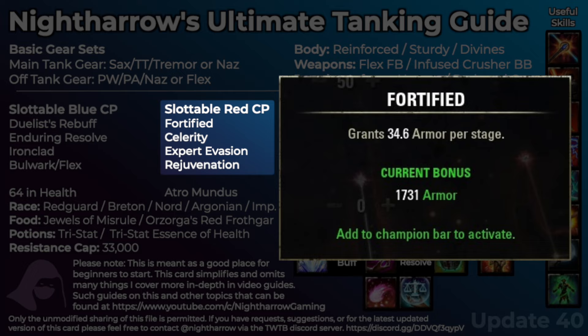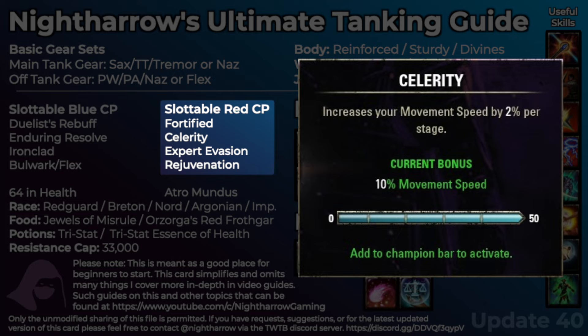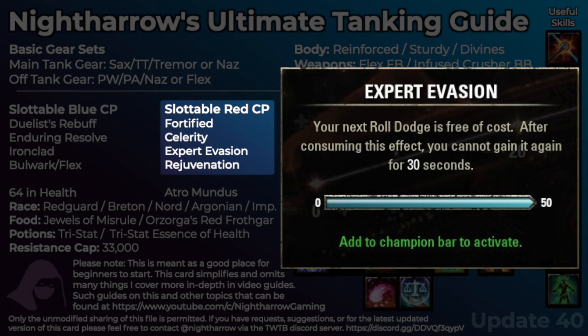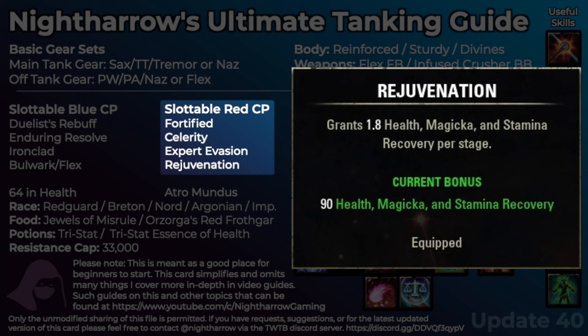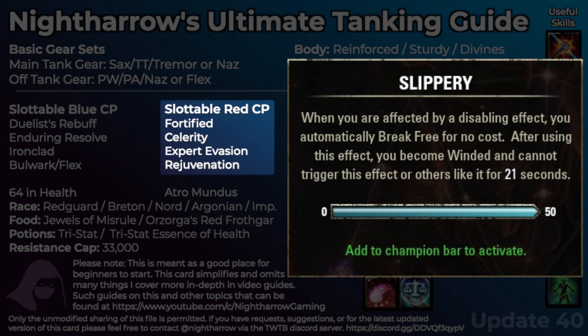For slottable red CP, I recommend Fortified, Celerity, Expert Evasion, Rejuvenation, and Slippery is also very useful situationally. Fortified increases our armor if we need it. Celerity gives you an extra 10% speed while in combat — being faster is always better on a tank. Expert Evasion gives us a free roll dodge once every 30 seconds, which has saved my life so many times. I never take Expert Evasion off my bar, even when I don't need it. Rejuvenation provides a bit of recovery. And Slippery will automatically break free for you without costing anything, roughly once every 22 seconds — really nice on certain fights like Rakat where they constantly CC you and you have to break free and then block a heavy attack. With the Red CP, it really is a choose-your-own-adventure, and there's no real wrong option.